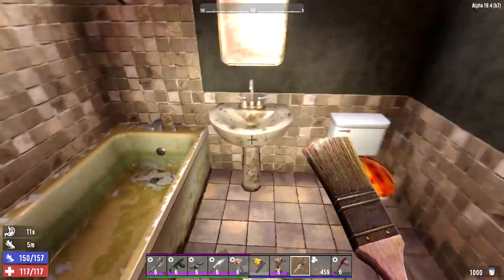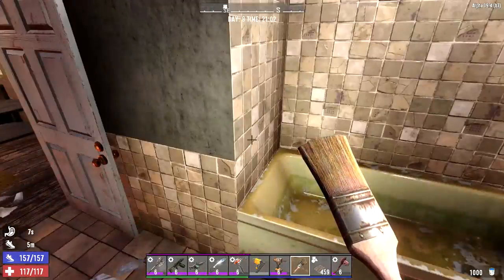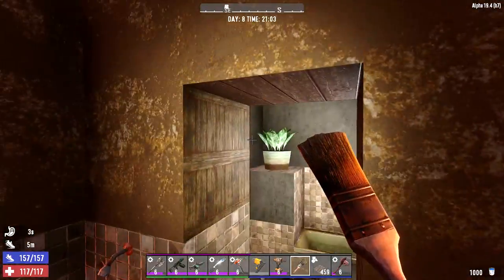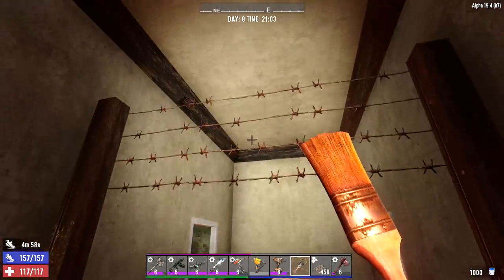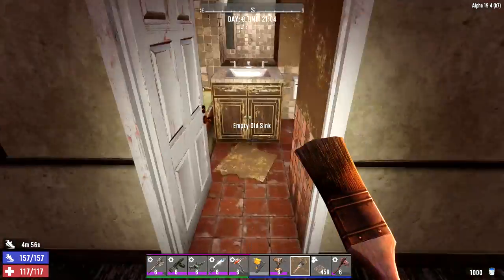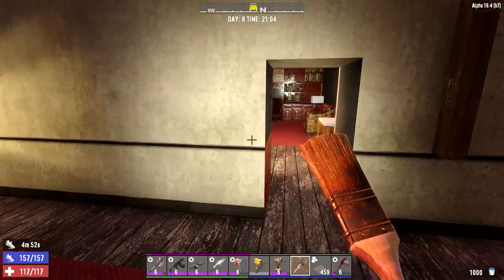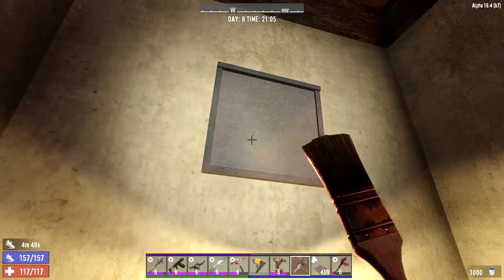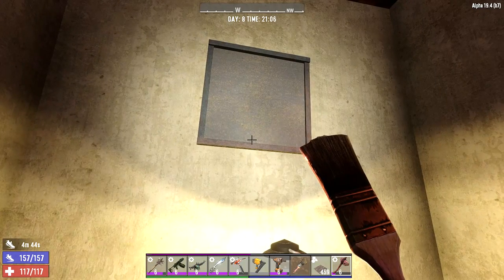There was a hole smashed through the wall — I kind of patched it up. It's interesting because it's like a way to get around the barricade: you could go through here and go around there. It kind of makes you wonder what happened to the person who made the barricade — we might find out, I'm not actually sure.